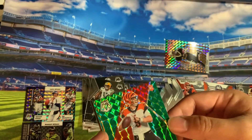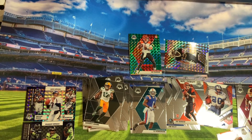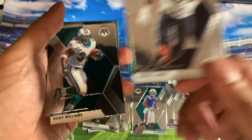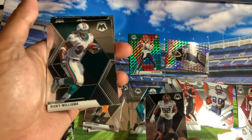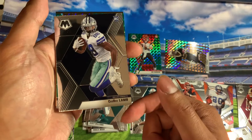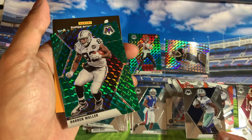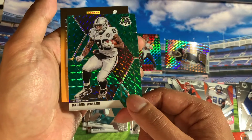Oh my gosh, are you kidding me? That thing is loaded — prism! I chose this one. Khalil Mack. Oh my gosh, I chose this one. Luke Williams. Darren Waller — oh we got it. This thing was loaded with rookies. Darren Waller. Prism.